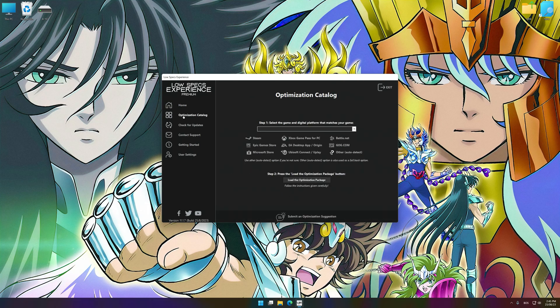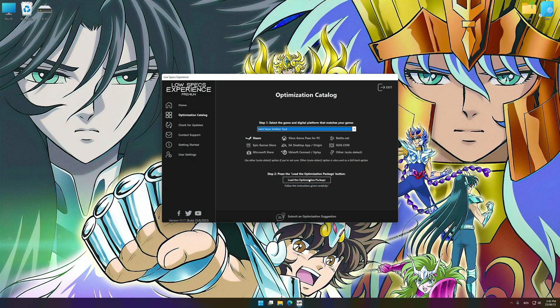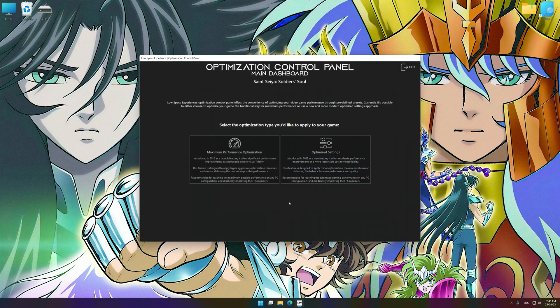Now select the optimization catalog, select the applicable digital platform, and then select Centia Soldier's Soul from the drop-down menu. Once done, press the load the optimization package button. Low Specs Experience will automatically detect a supported game version on your system. Press OK and the optimization control panel will load.